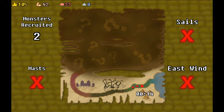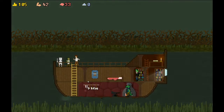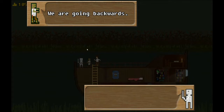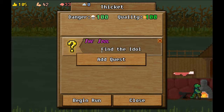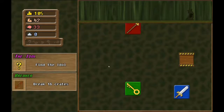Look at that - took 14 minutes, we got two monsters. No sails, no east wind, no masts. Looks like there's quite a bit of road ahead of us. Should be interesting. We're going backwards - the current is too strong, we need more crew. Let's find some crew - we need to find the idol and break 16 crates. Let's do it!